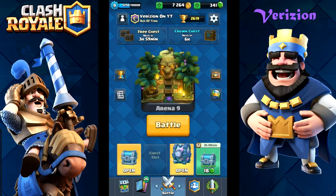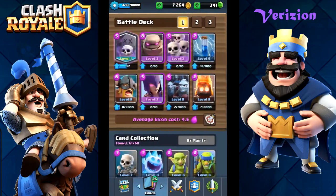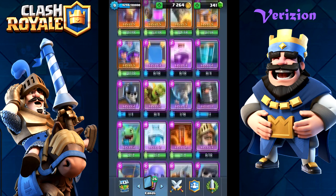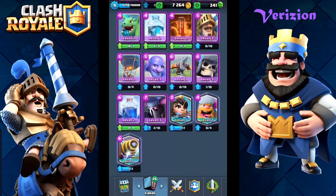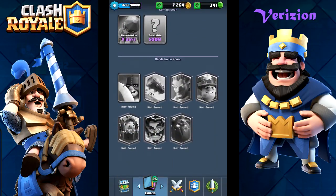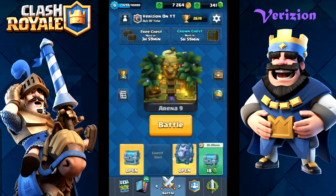So as we all might know, I have the Lumberjack level two, I do have the Graveyard. Before we actually go further into the chest opening - I have the Princess, I have the Lumberjack, and there's like seven of these cards that I don't have, like six legendaries and the Executioner.